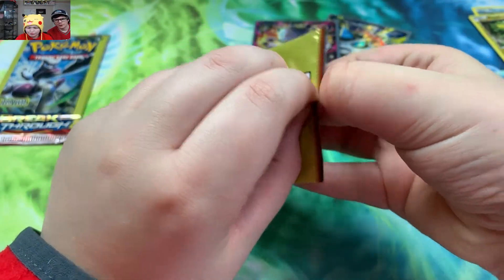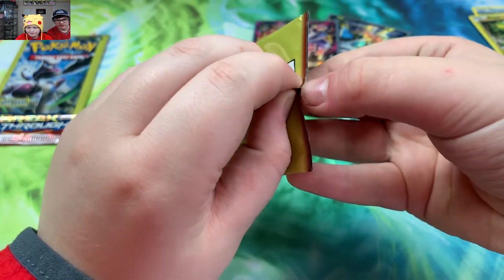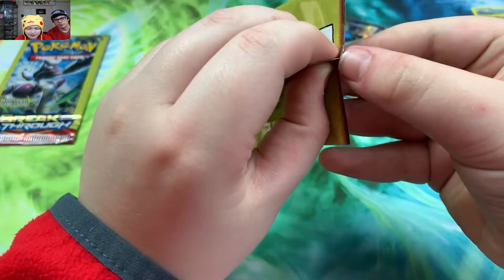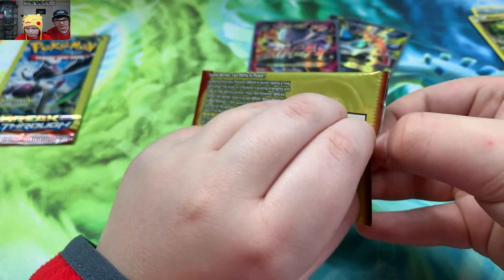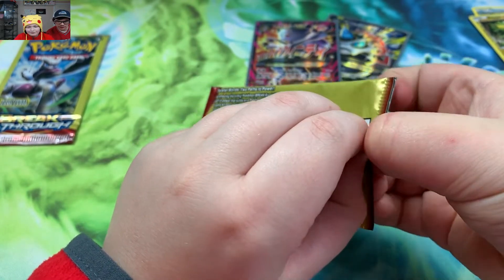That's too funny — that makes it worth it. I don't think we'll have to rip the Ultra Prism packs, because I literally wasn't expecting to get a thing. With three cards per pack and 11 packs, I did not expect to get anything. That is a win in my book. I think that Mewtwo is a double, but I'm not 100% sure on that.